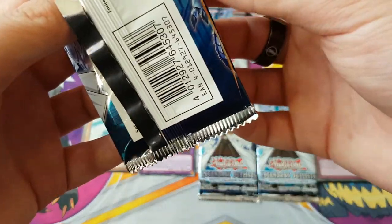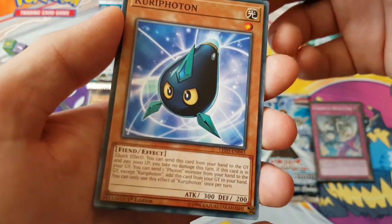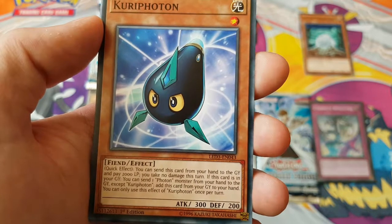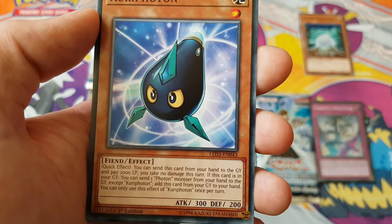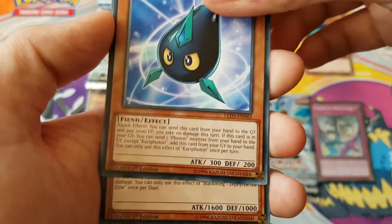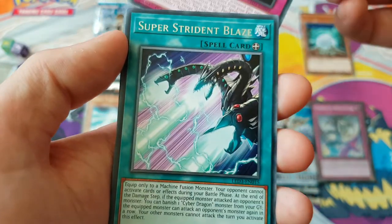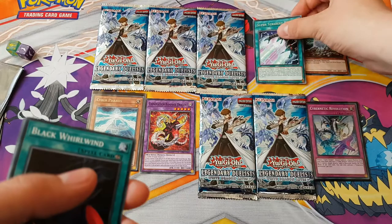If you're lucky I might just let you open a pack. I'm lucky with packs so you might want to do that. QE Photon — is this new? Quick Effect: send a card from your hand to the graveyard, pay 2000 life points, you take no damage this turn. If this card is in your graveyard, send one from your hand to the graveyard, add this card from your graveyard. You might as well just take battle damage — it's not that good. Black Wing Zephyros the Elite, Abyss Actor Curtain Call super, Strident Blaze — that's cool.